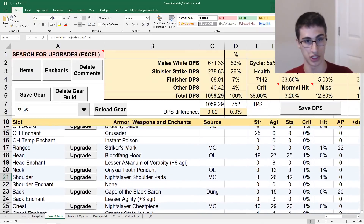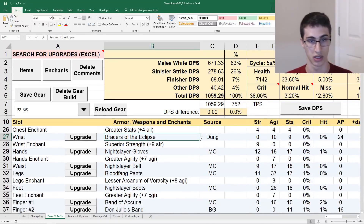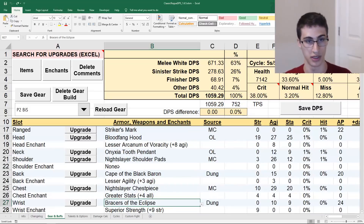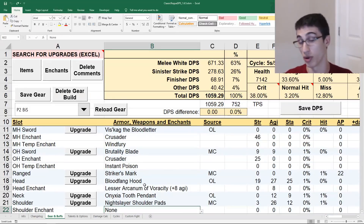What we have here is just the phase 2 best in slot: your tier, your bracers, the Eclipse, all those goodies. I tried to make sure all the enchants were up to date - no shoulder enchants or anything crazy, appropriate for the time in phase 2. And you can see we're cranking out 1059 DPS.